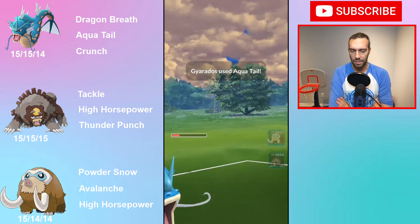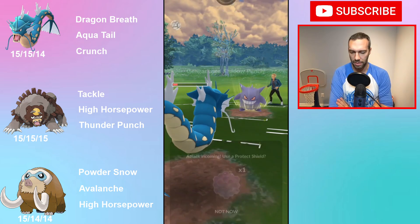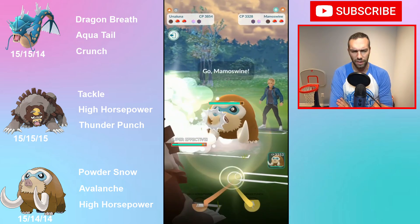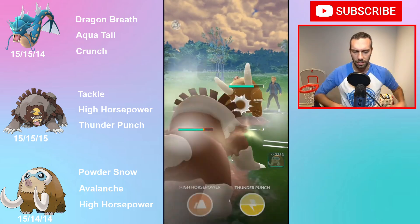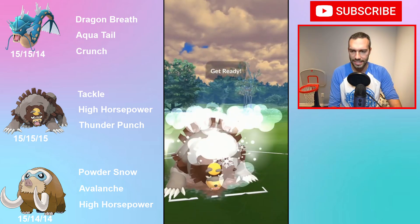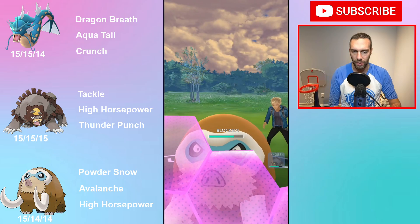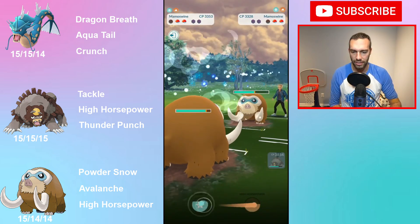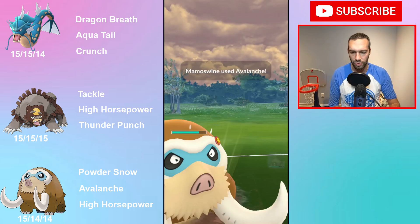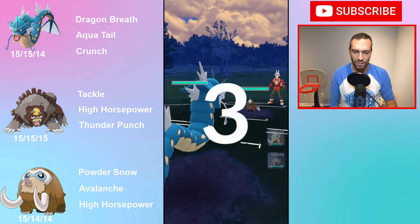Ursaluna — tanky Pokemon, but the problem is the fast move. It only knows Tackle, and the second fast move option is Rock Smash. Rock Smash is not a good move, and Tackle is not a good move either. So both fast moves are bad. Thunder Punch is a coverage charge move, but there's so much in this meta that Thunder Punch does nothing against.